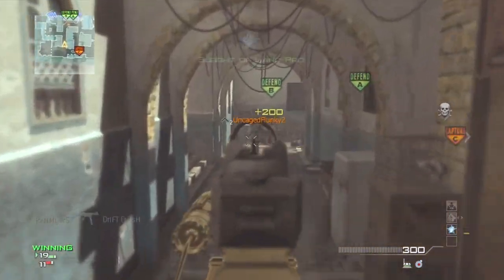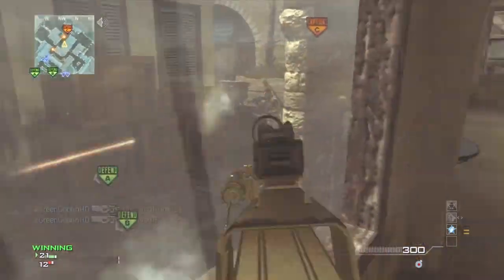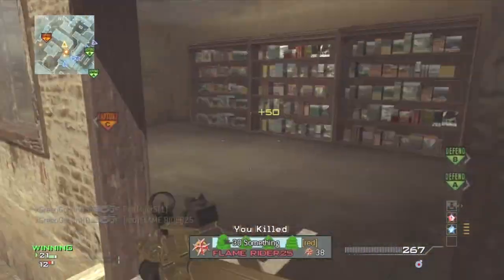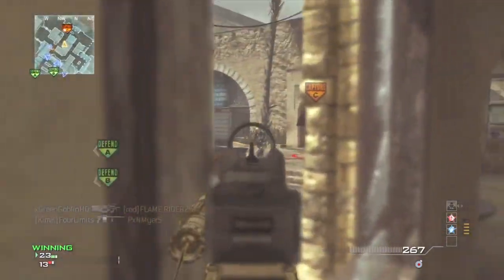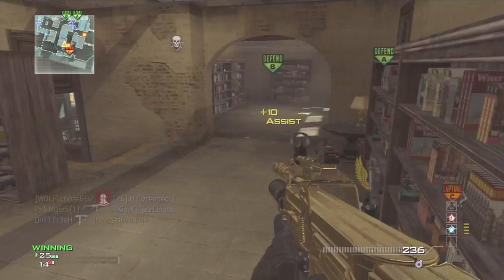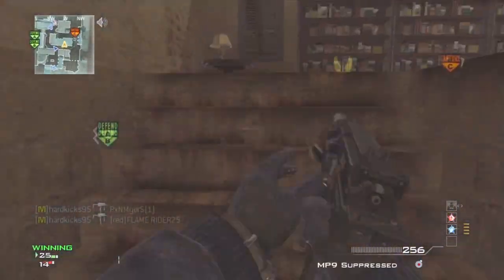What's up guys? It's the Goblin and today I'm bringing you guys a triple MOAB with 100 kills specialist gameplay on the map C-Town, playing some 6v6 domination using my favorite class setup in the game, which is the P90 with the silencer and rapid fire. The reason I run the silencer is obviously to stay off the mini-map and stay stealthy when you're rushing the enemy spawn.